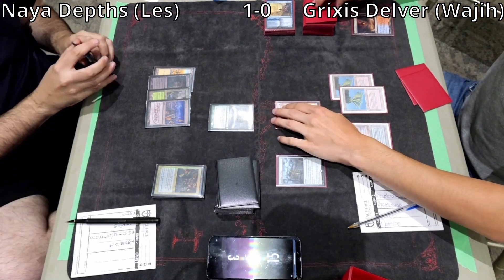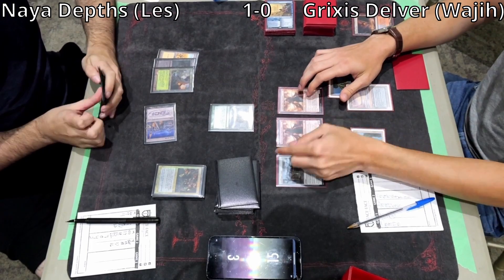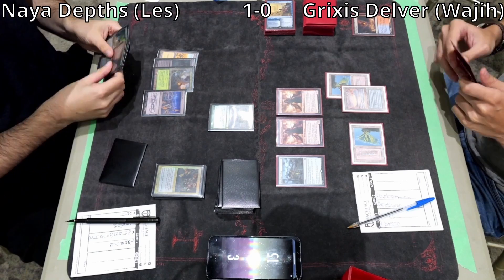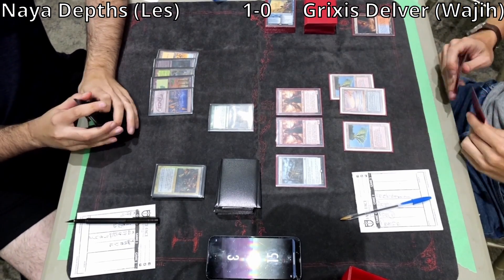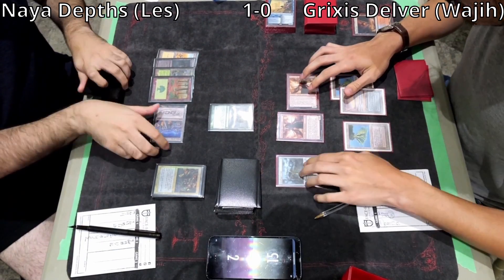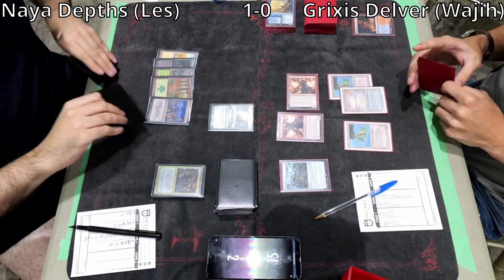Maze of Ith can turn off any larger threat entering the battlefield. Wajji attacks for 1, Les uses Maze of Ith. Wajji has a second DRC in hand, plays it. Another Sylvan Library trigger — Crop Rotation and Mox Diamond again, plus a Forest as the new card. Les draws the Forest and plays it, taking 1 damage and going to 2. Wajji draws a card off Sylvan Library but finds nothing useful.